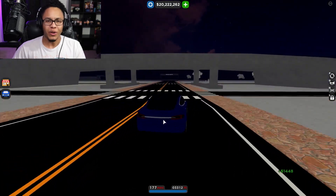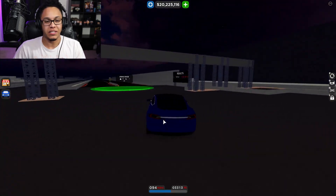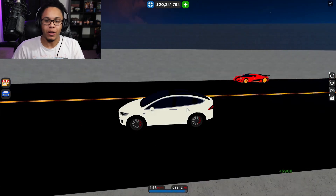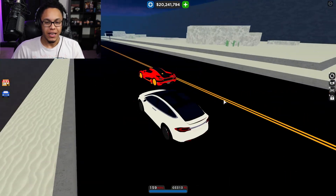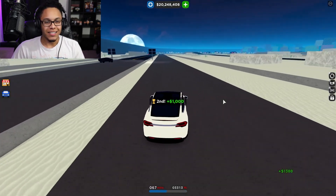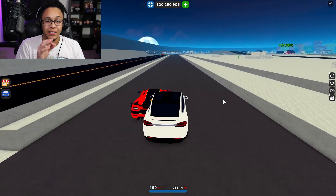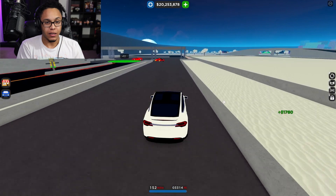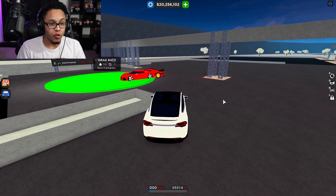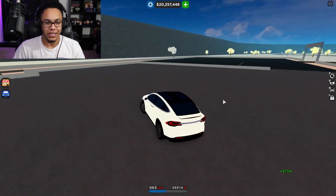I'm very interested to see the times on this drag race. I'm already dusting the Agera with the Model X, but then it left me in the dust — it dipped on your boy! The Model X went 7.482 seconds at 159 miles an hour. Come on — an SUV doing that? That's absolutely insane!